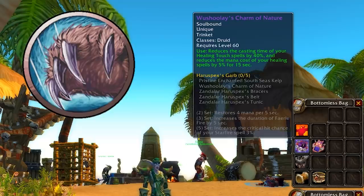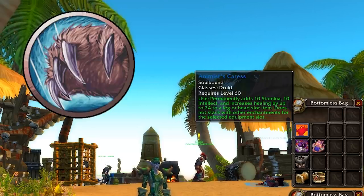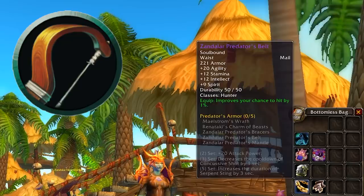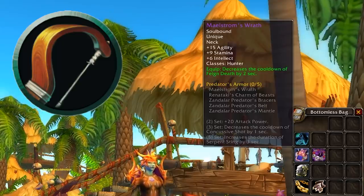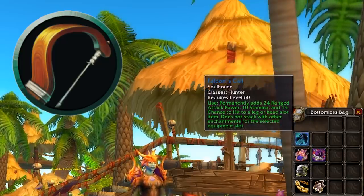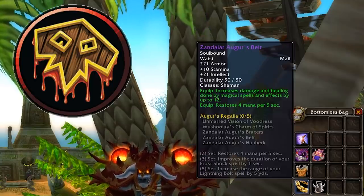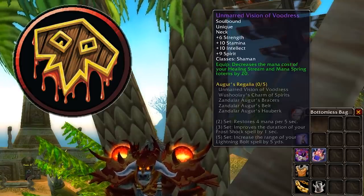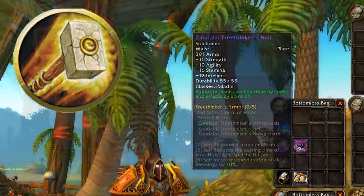The druid five-set would be great if it were the two-set instead. The trinket is very good — same as the priest one — making you a very effective tank healer for its duration. The enchant is also very powerful, giving all-around good stats. The hunter has solid itemisation overall; the neck is pretty cool for PVP and feign death is very useful. The trinket should be very nice on short-duration fights as a possible swap with feign death mid-combat for burst damage. The hunter enchant is one of the best, giving ranged attack power, hit, and stamina. The shaman set is pretty solid — all pieces have spell power, not just healing, which is a nice addition for elemental. The enchant gives more intellect and spell power — nice to see a hybrid class get more than just healing gear.